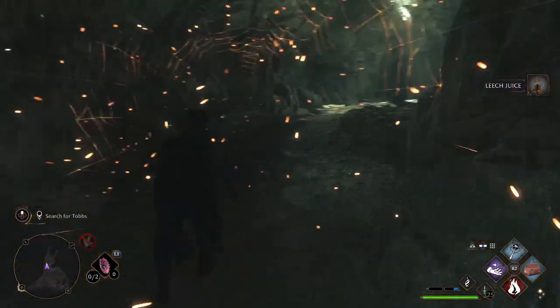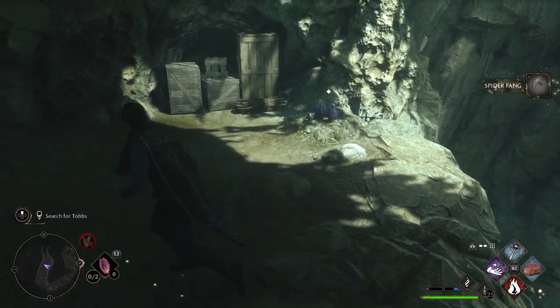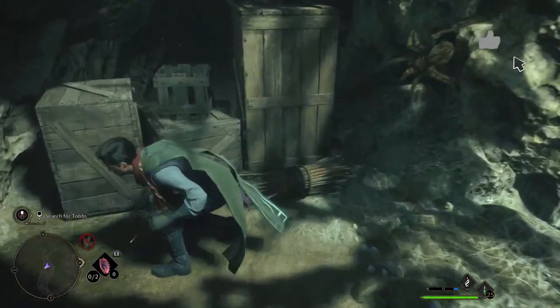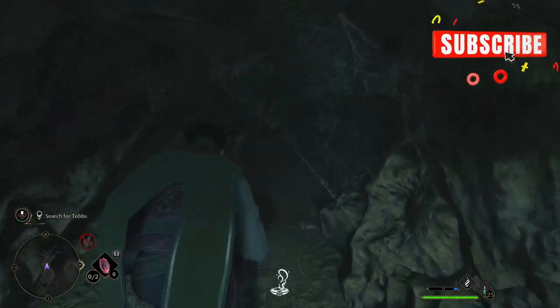You're going to need to burn through the web, of course. Head up and around — you're headed towards that platform where you were fighting those spiders before. You may have some collectibles if they dropped. There's going to be a mushroom here to pick up. Down here you'll see these chests — this is your way through. You just need to clear them out of the way and crawl on through this cavern.